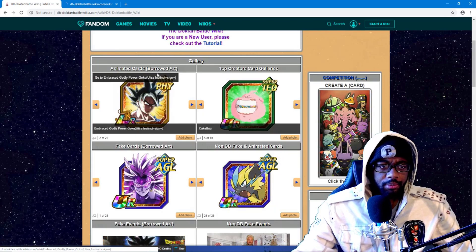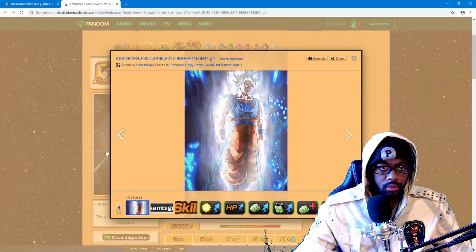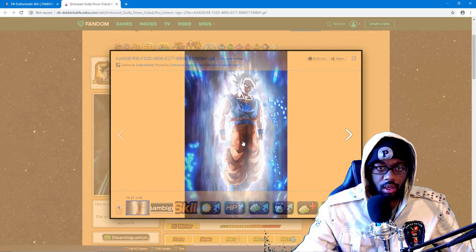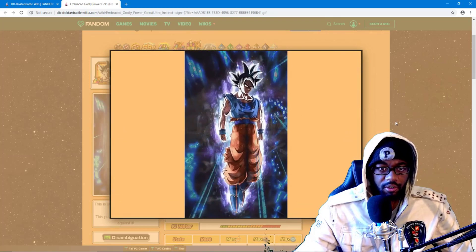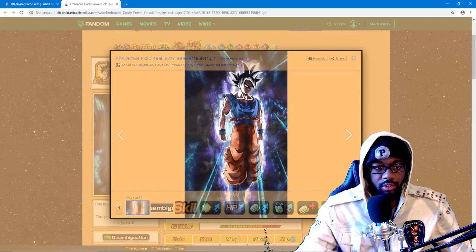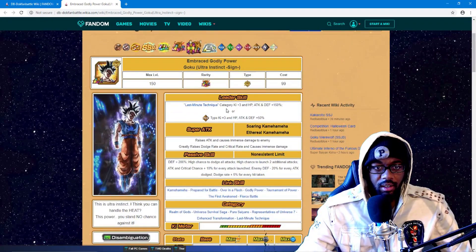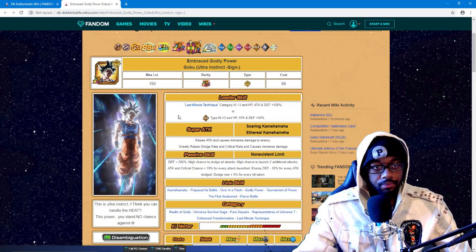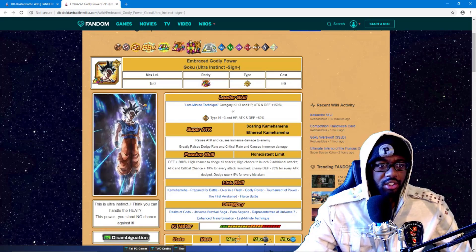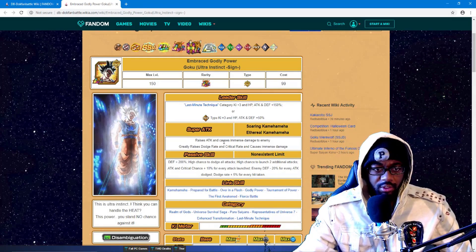Ultra Instinct Goku — anytime you see an Ultra Instinct you automatically assume that's gonna be good. Token Deity with another one. So this Goku goes from the Ultra Instinct to the Mastered Ultra Instinct. He doesn't transform though. Last Minute Technique category — I can see Final Flash Vegeta being in there. Category plus three key HP, attack, and defense under 50%, or Physical type plus three key HP, attack, and defense 50%. He's 99 cost, so he's free to play.